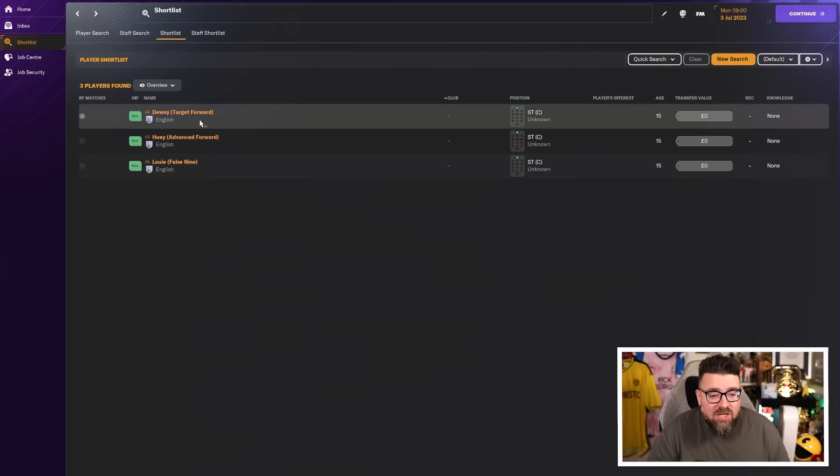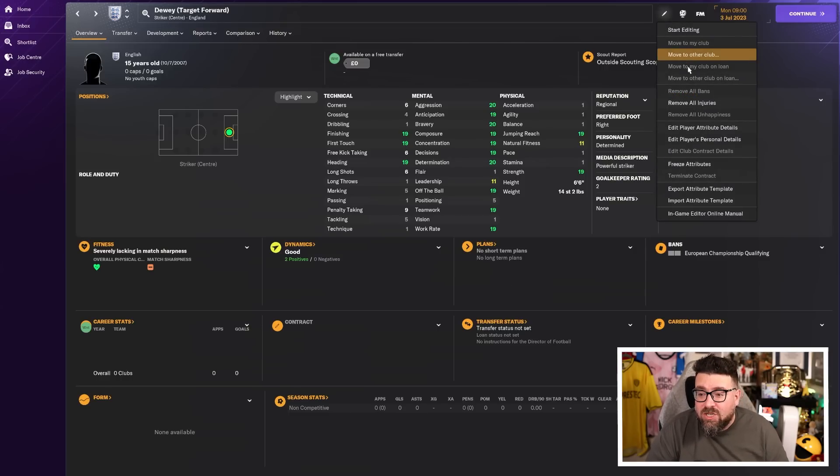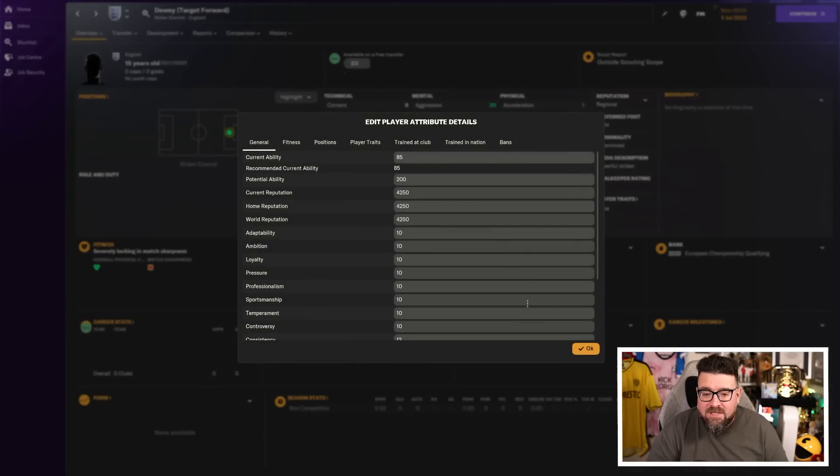Dewey is our big guy. He is six foot six and has all of the best attributes for a target forward in Football Manager. Because those attributes are maxed out, the stuff that helps with other types of striker — things like pace and stamina — are really, really low. And just like his brothers, he is going to be starting off on a free transfer, age 15, with a current ability of 85 and a potential ability of 200.